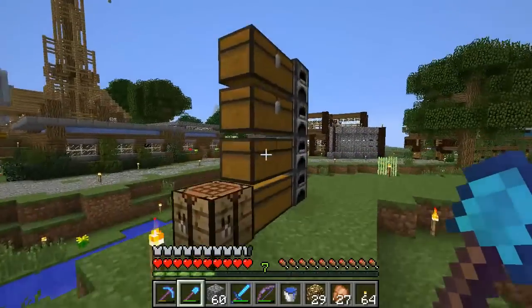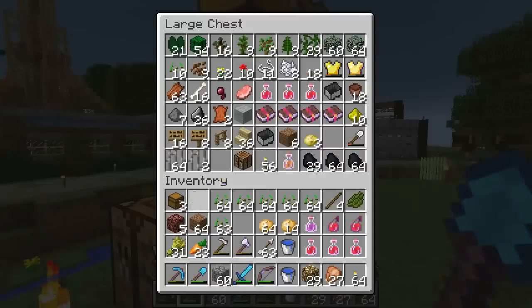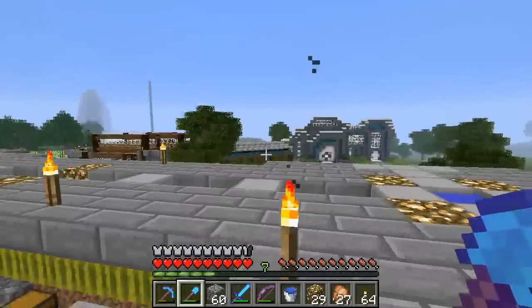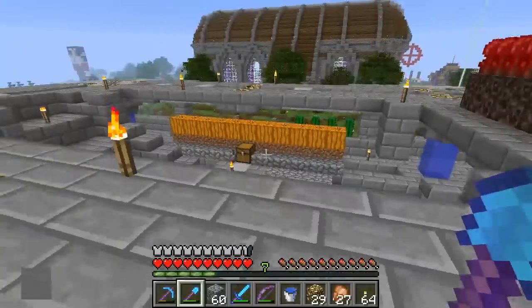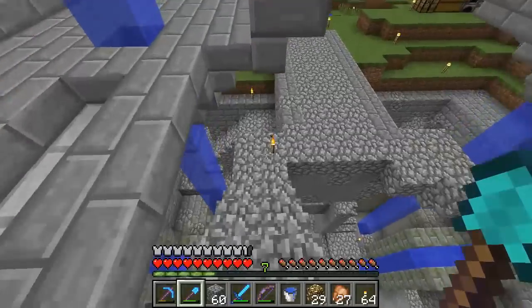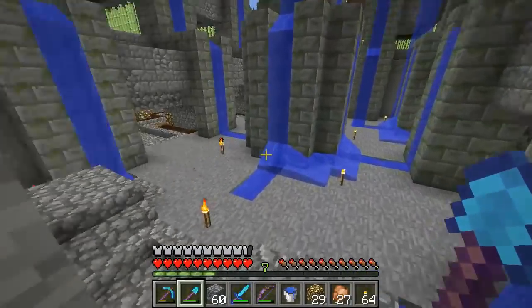I can probably drop off the poison taters and those. Having dropped that off — will that free up enough inventory space to pick up the rest? I think so, it's just some dirt. Now we can plant the stuff up. Man, this farm project...